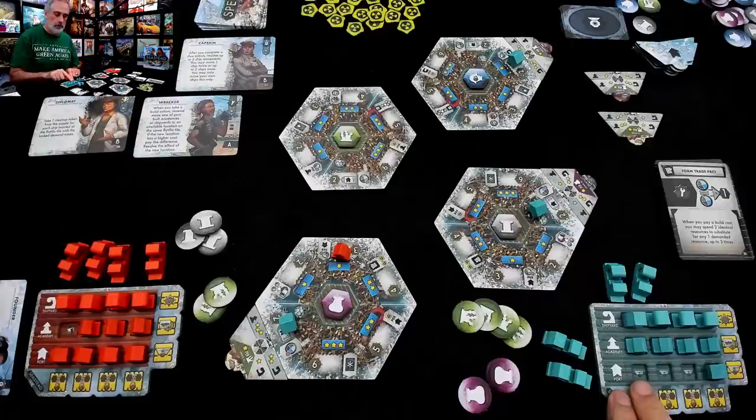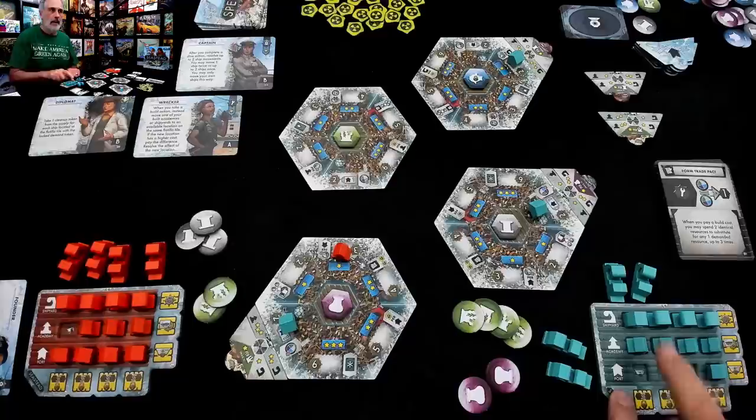That was Jen's turn — she built again. And you will notice: if Jen builds one more, she will get a bonus action. You get a bonus whenever you complete a row or a column on your little building spots. It is my turn.